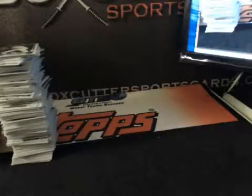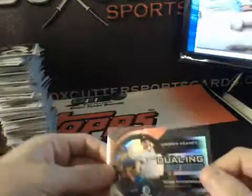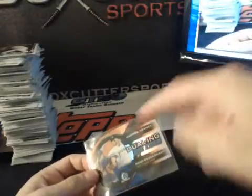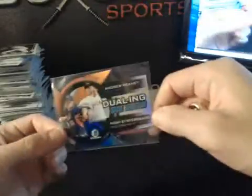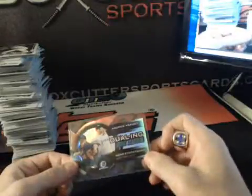Just real quick, recording this from Bowman Chrome Jumbo case number two. I forgot to figure out who's getting all these multiplayer cards. So we're going to do the same thing we did on the first case — just going to roll this once. If it's odd, it'll go to the player listed on top. If it's even, it'll go to the player listed on bottom. That'll be for all the multiplayer cards from that case. This one roll will determine them all, not going to do them all individually.